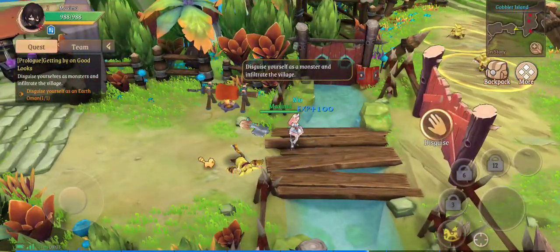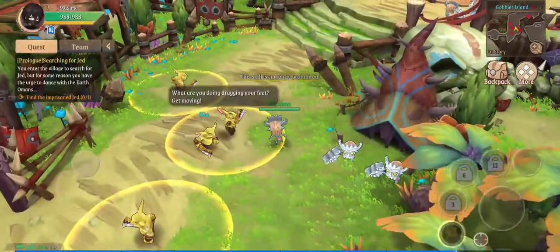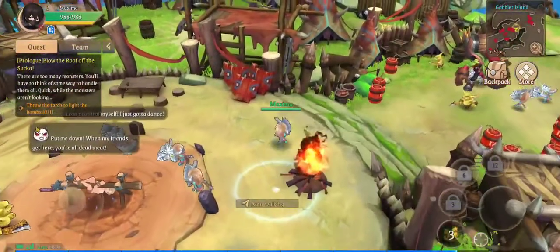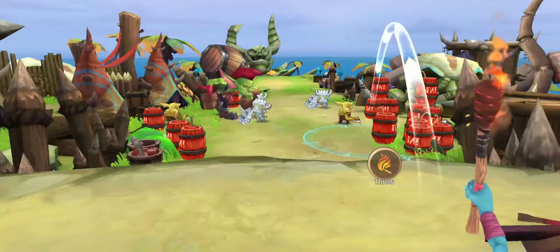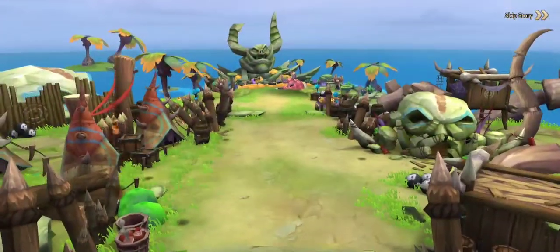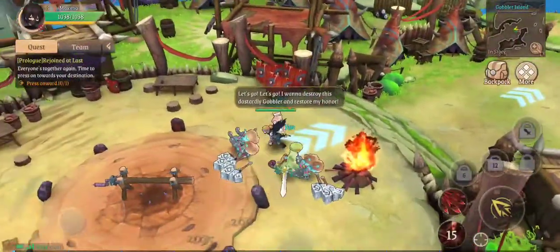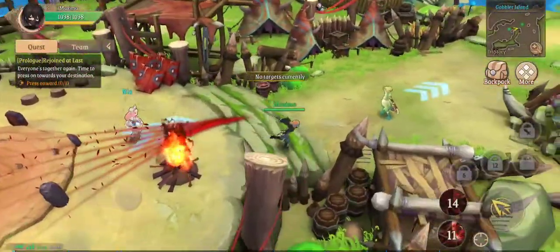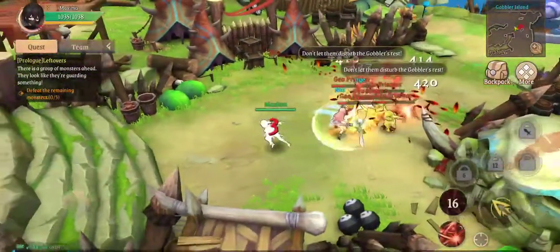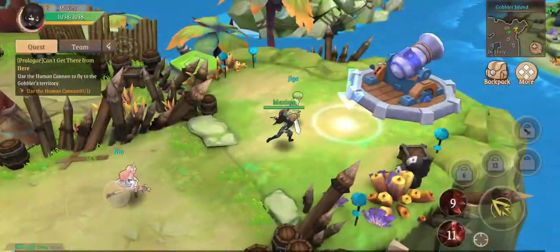We're going to go through here and fight — I'm disguised. Let's go on up here. This assassin appears to have some pretty cool abilities — I just jumped up and threw like 20 daggers, that's pretty cool. Of course I'm going to absolutely obliterate everything right now.